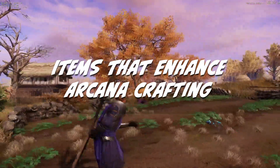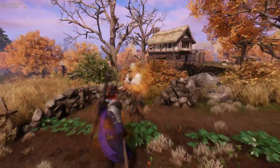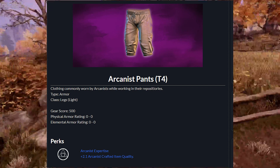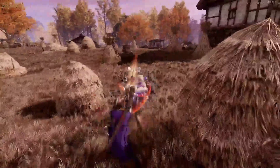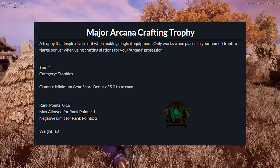Certain items in New World will help you gain bonuses while using the Arcana profession. Arcana bonuses and luck give you a percent chance to gain additional items while crafting, and the Arcana Expertise perk increases the minimum and maximum gear score of your crafted weapons. Two armor sets come equipped with the Arcana Expertise perk: the Arcana set and the Concoctor set — both can be looted from elite ancient chests; check the database for more info. You'll also want to utilize Arcana Trophies in your house while crafting, as these trophies can greatly increase the minimum gear score of crafted Arcana items depending on tier. That's the complete Arcana guide — let us know what you think in the comments, hit the subscription button and notification bell for more New World content, and check out newworldfans.com for the full written guide.